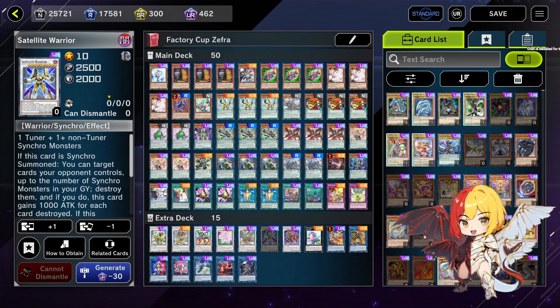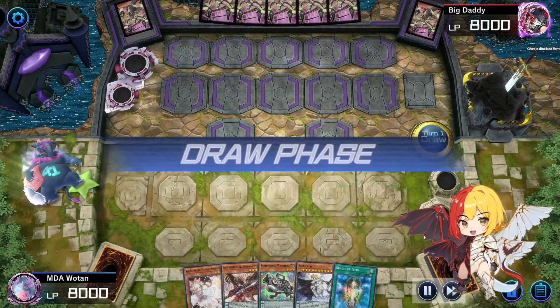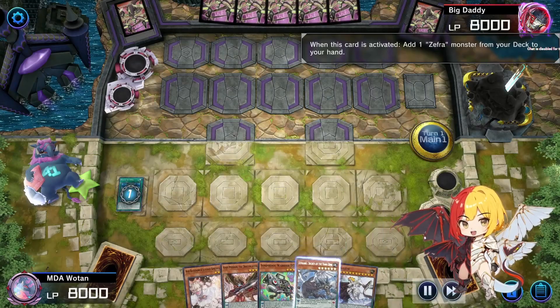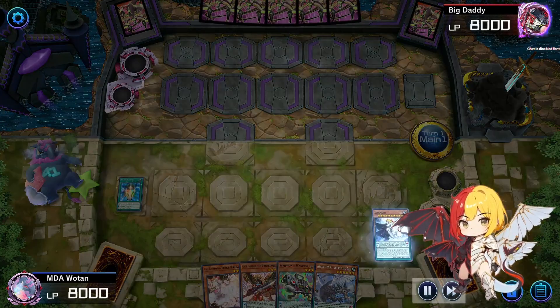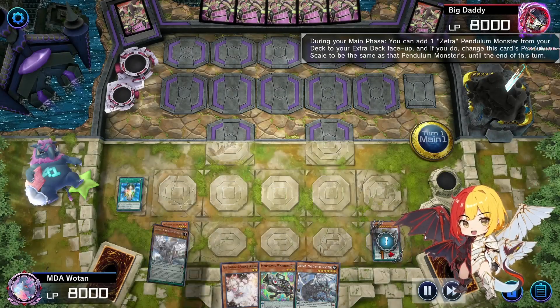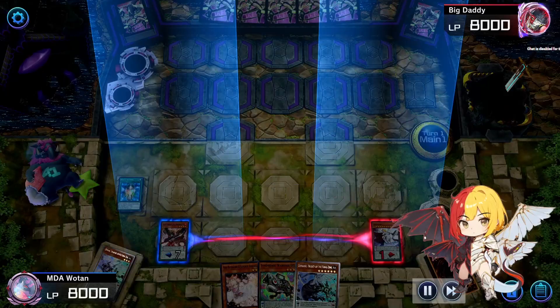Without further ado let's hop straight into the games. I want to show off some possible combo lines and variations and point out mistakes that I make and ways to play more optimally. Here we're just going to put down the scales — we already have the Zephyrion in hand.